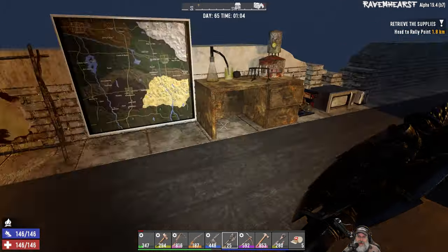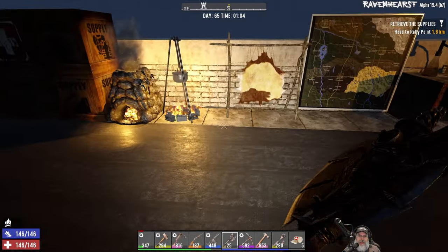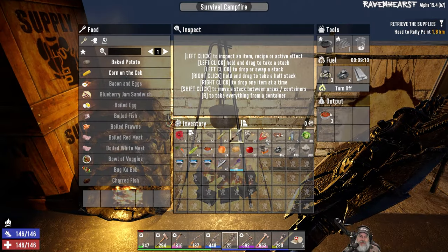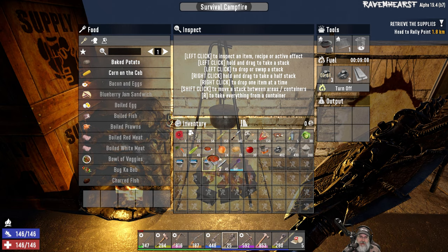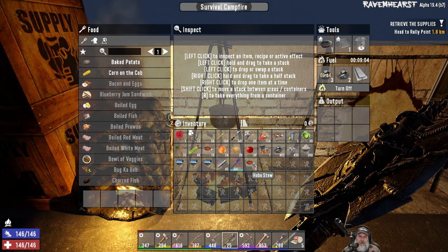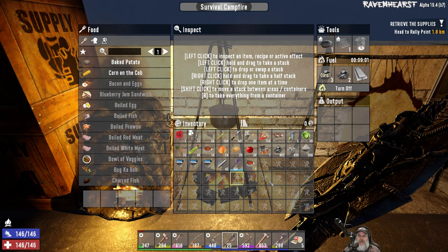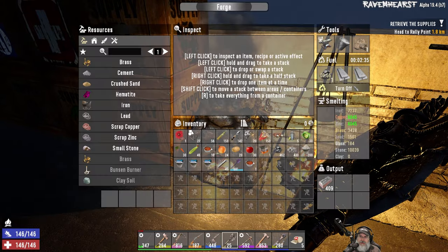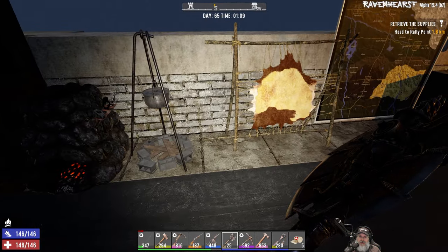Welcome back everybody to 70's Dad, I'm Ravenhurst. I'm an old guy gaming and it is nighttime as you can see, and we are cooking food — and man, it is a beautiful thing. So I have been able to make a total of 10 or 11 hobo stews, and I couldn't make more but I ran out of spoiled meat, which isn't surprising. So let me actually turn all of this stuff off for a minute.